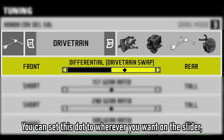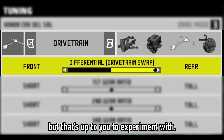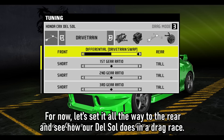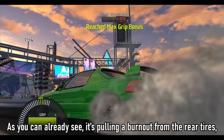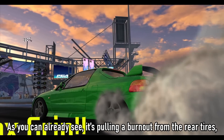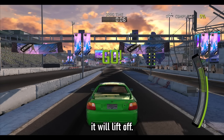You can set this dot to wherever you want on this slider, effectively getting an uneven power distribution, but that's up to you to experiment with. For now, let's set it all the way to the rear, and see how our Del Sol does in a drag race. As you can already see, it's pulling a burnout from the rear tires, and if you made sure to add enough upgrades to the car, it will lift off.